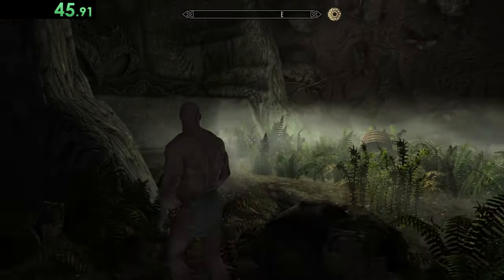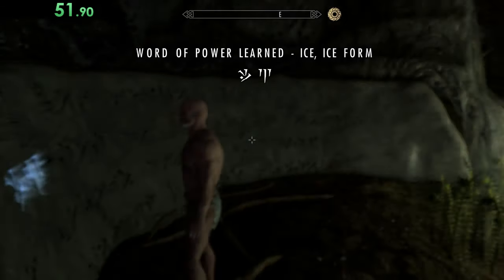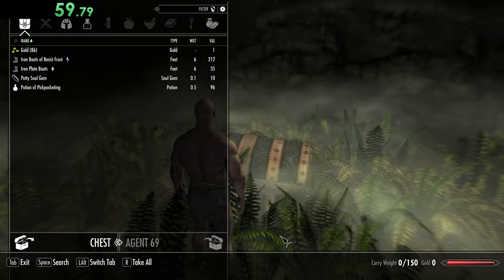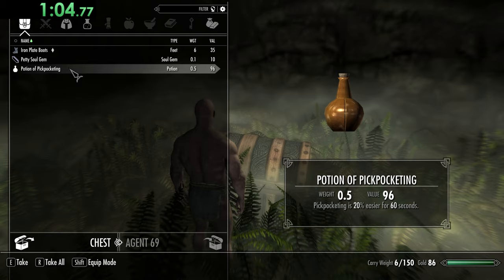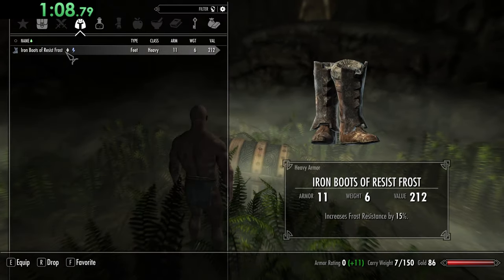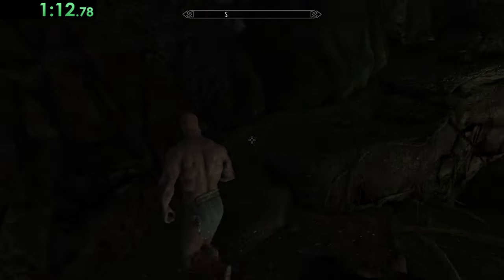I can hear a word wall. We've got Ice — I don't think you're going to be able to get a dragon soul in this run, but it's nice to have. And we've got Resist Frost. An ocean of pickpocketing options — I'll take the Resist Frost. It's better than nothing.